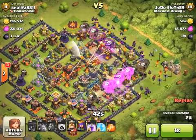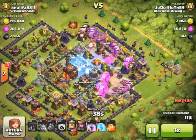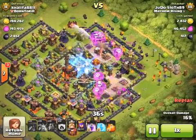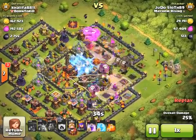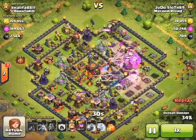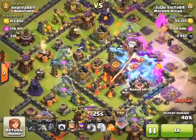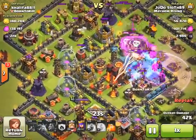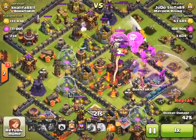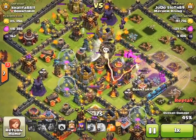Popping my rages in nice and deep into the base to utilize them over the defenses. Freeze spell takes the multi inferno and I take the expo at the same time. As ever, it's basically about using that final rage and freeze spell at the optimal time and position. In this case I decided to rage the balloons towards the multi inferno and also freeze it.